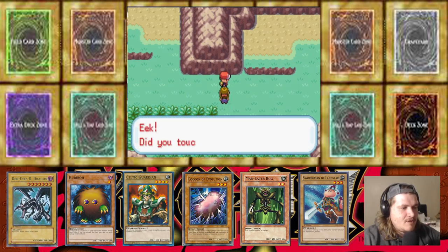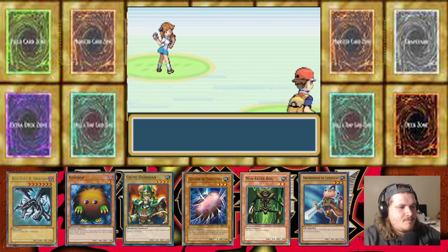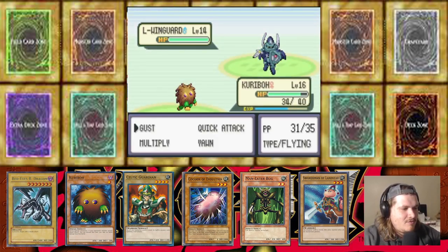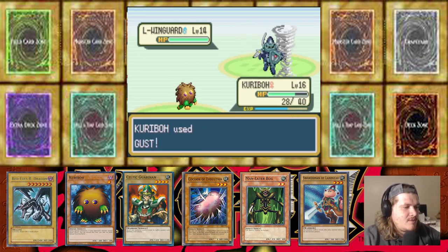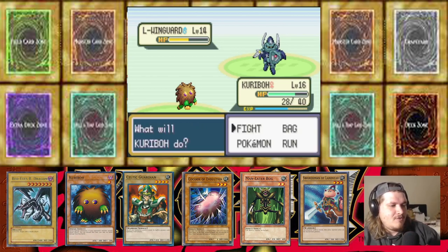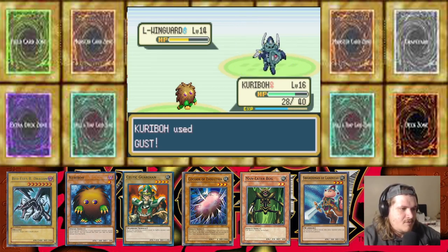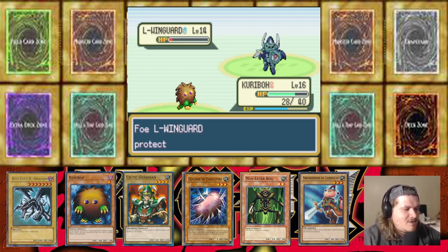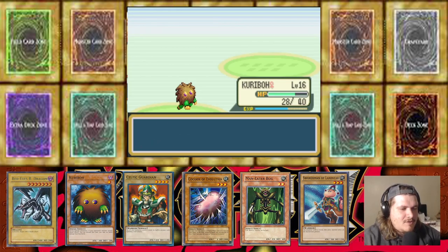Oh, that is a trainer — I did not know that was a trainer. Little Wing Guard! Oh my god, I could have had another Joey card. Could've had another Joey card — I wonder if it's flying type, bet you it is. Tech strats, Little Wing Guard. Can't believe we got Landstar — we're slowly building the Joey deck. It's like a mishmash of Joey, Weevil, and Yugi right now. We got Celtic Guardian, stoked.